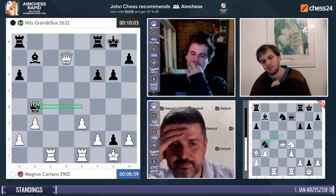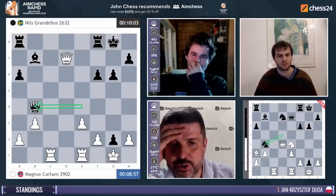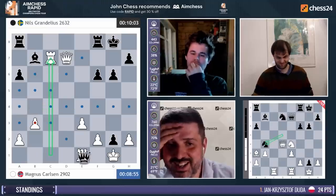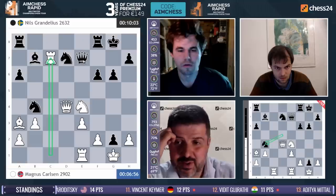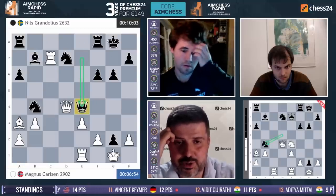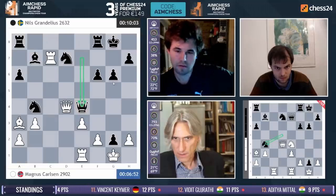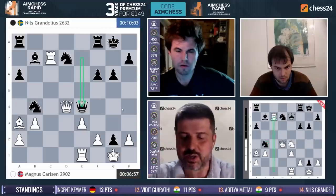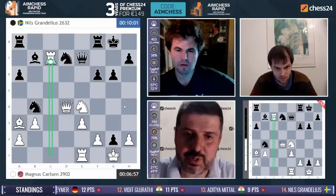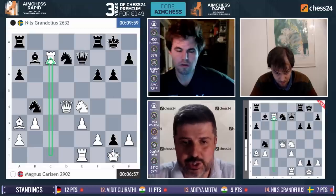Queen d7 is unplayable because queen b4. I thought rook c7 was made, and it is indeed made — just not to the side I thought it was. Without that bishop our attack is really not that great. Queen g7 is actually made — that no longer works.